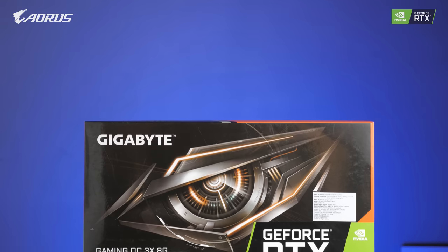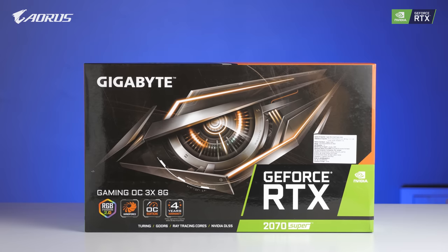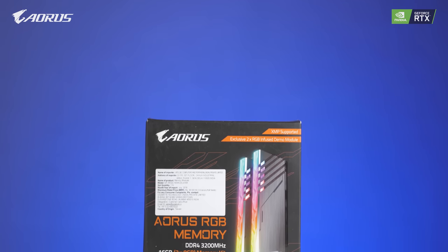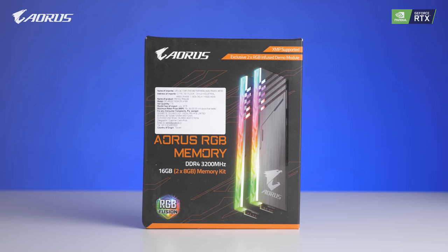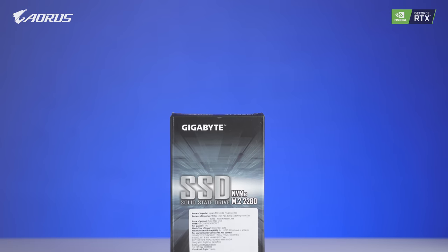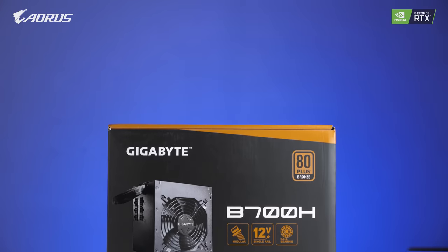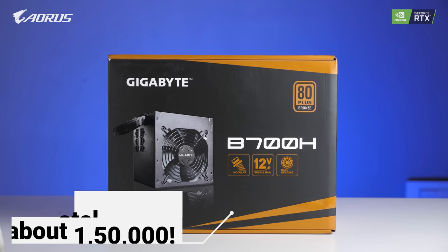The GPU is Gigabyte's GeForce RTX 2070 Super Gaming OC 8GB variant — oh my god, the graphics card is fantastic. We'll talk about gaming performance later. For the RAM, we have Gigabyte's Aorus RGB 16GB memory sticks — you can see four sticks because they come with a demo kit. For storage, we have Gigabyte's 256GB NVMe SSD. We have the XPG Invader cabinet, and for the power supply, we are going with Gigabyte's B700H, a 700W PSU which is more than enough for all the components in this build.